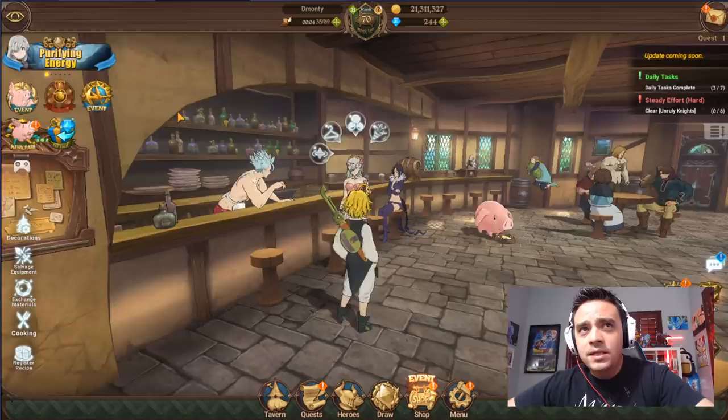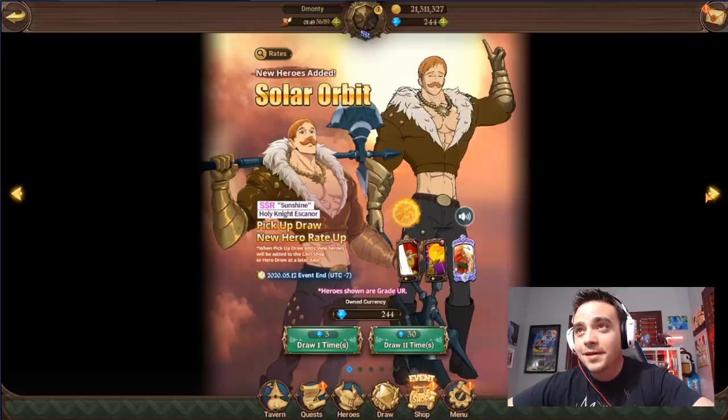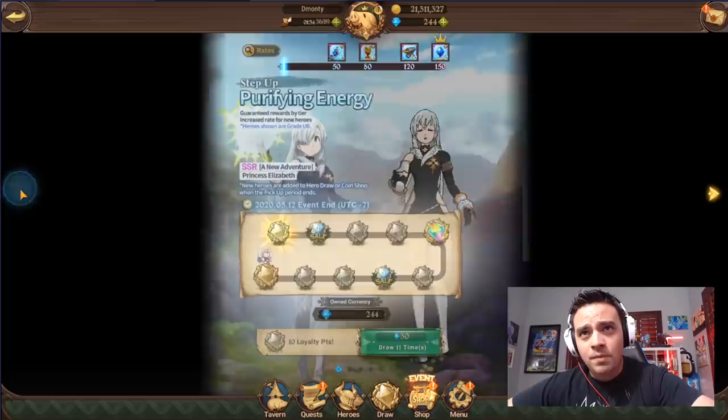Alright, enough talk — let's get to the summons and see what we can pull here. We're going to do the one multi, and like I said, I have some tickets I'm going to burn. I've got 2 SSR tickets which we'll definitely do, and an SR/SSR ticket — maybe we can get an SSR off that. My recommendation is to do the 2 multis on this banner, because 31 gems for 2 multis is not a bad deal.